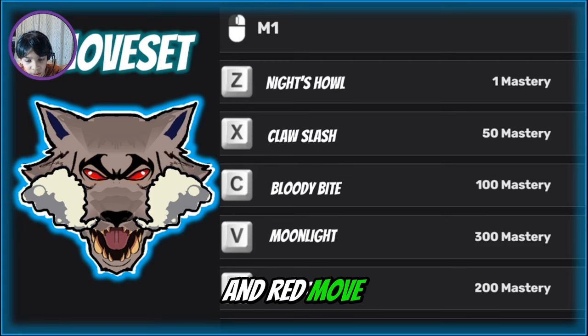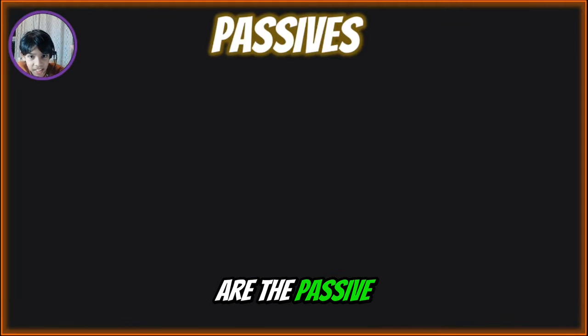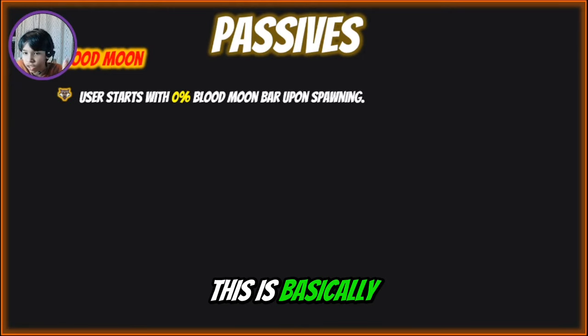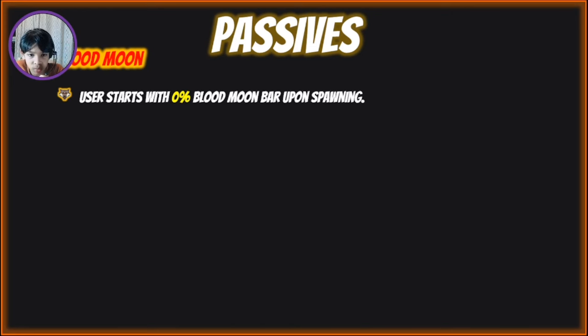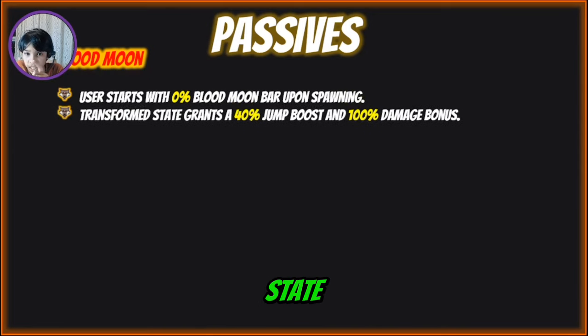Red Moon will untransform you when already transformed. Now, the passive abilities — these are really cool. So Blood Moon is basically the frame here — the user starts with zero percent blood moon bar upon spawning, which is bad, but you can build it up in the transformed state, which is really good.